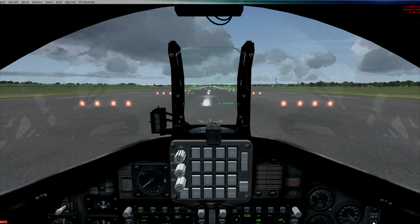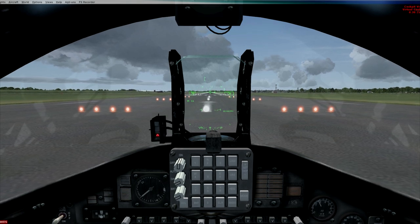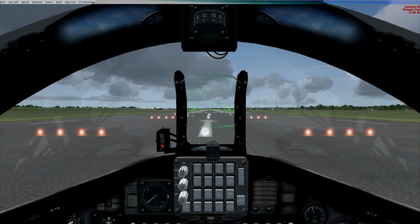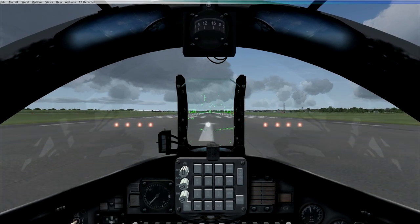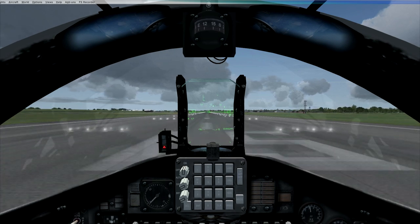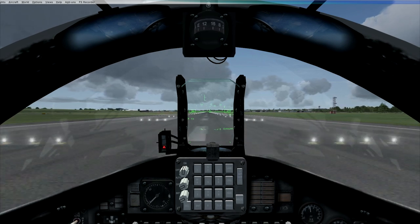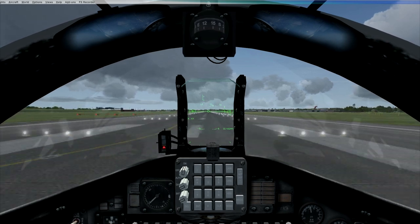Advancing the throttle, power comes up — 75% — and brakes off, away we go. As I said in the previous video, one of the things with this is that we've got a flap limiting speed of 200 knots and a gear limiting speed of 200 knots. I have got Active Sky Next involved, so this is genuine UK weather. I've got no idea which way the wind's coming from.